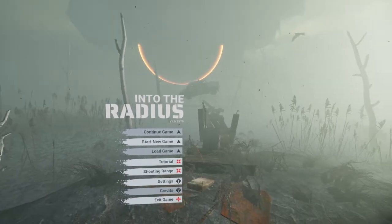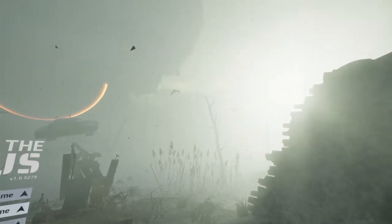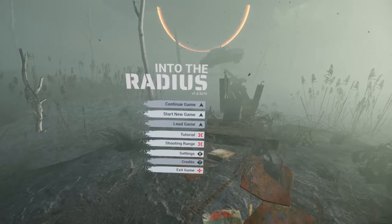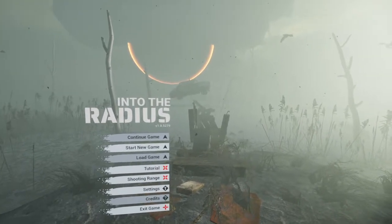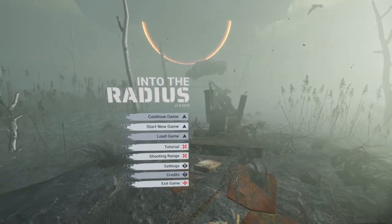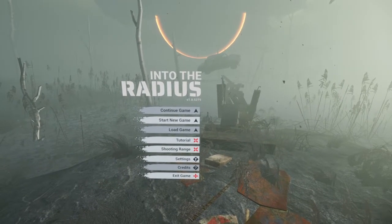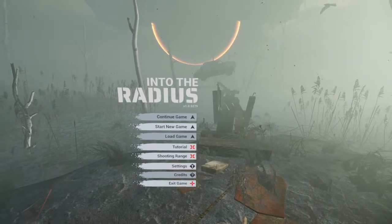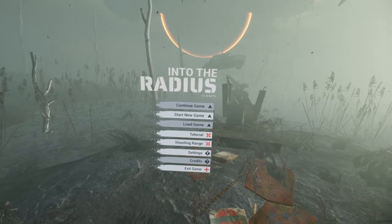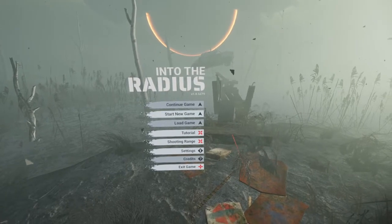I'm assuming that big thing in the distance is the radius, but I really have no idea. We've got some sort of ash floating in the air. I ducked into the shooting range just to get a feel for the audio levels and some of the mechanics, and I've adjusted some settings — we're on smooth turn, smooth movement, grabbing set to press so you have to hold the trigger to grab things. Settings are otherwise defaults, so let's see what the tutorial's like.